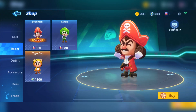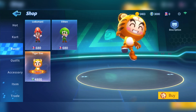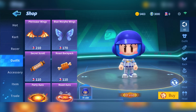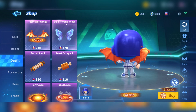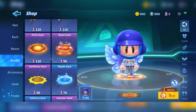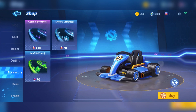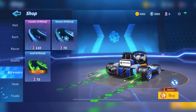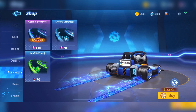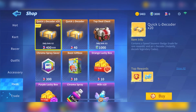You can choose characters, and the characters are very cute and active. You can dress your character with various types of costumes, including hairstyle, clothes, and accessories. In the costume menu, you can change the fashion of your character depending on your style. You can choose kart accessories as well — you can change the color and features of it. You can customize your own kart and differentiate it from others.